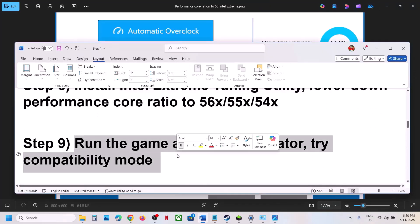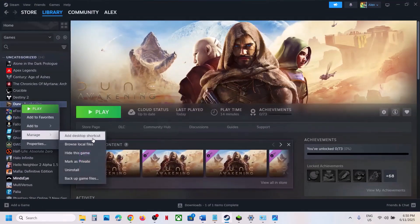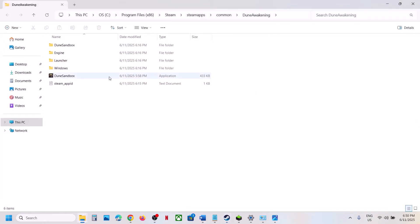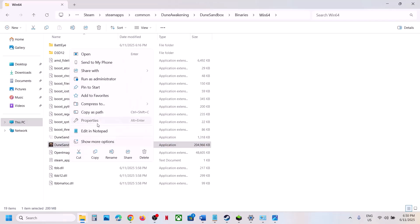The next step is to run the game as an administrator from the game installation folder. Right-click on the game, select Manage, click Browse Local Files, and open Binaries, Win64. You can double-click to launch the game from here instead of launching from Steam.